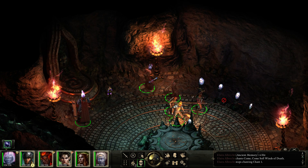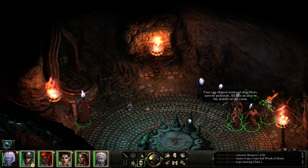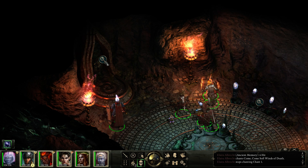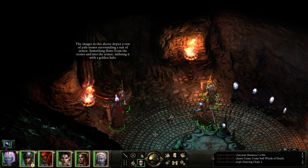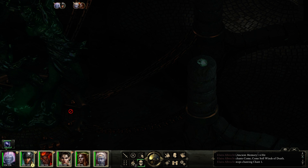Four egg-shaped stones sit atop short and narrow pedestals, all facing an altar in the middle of the room. The images in this alcove depict a row of pale stones surrounding a suit of armor. Something flows from the stones into the armor, imbuing it with a golden halo. And that's actually all of the exploration to be done in this particular section.